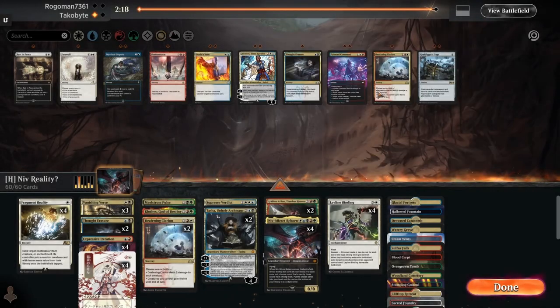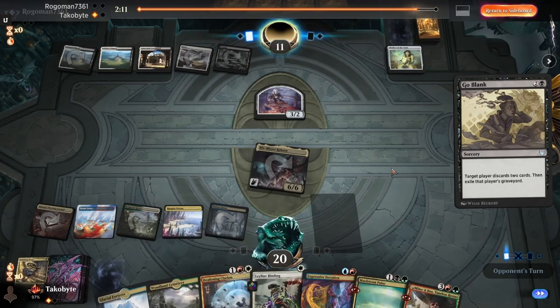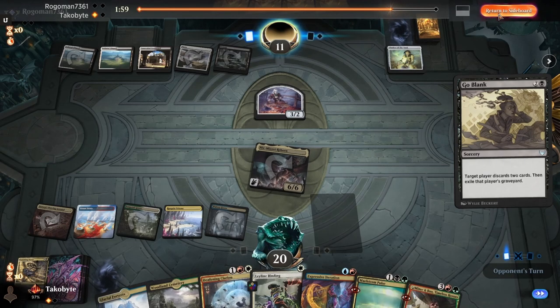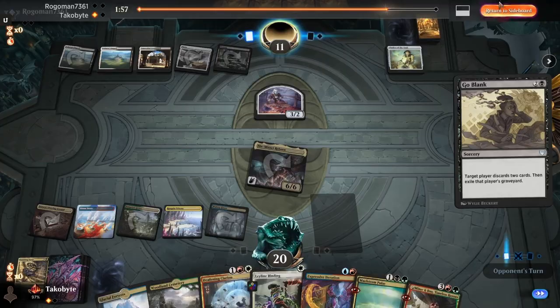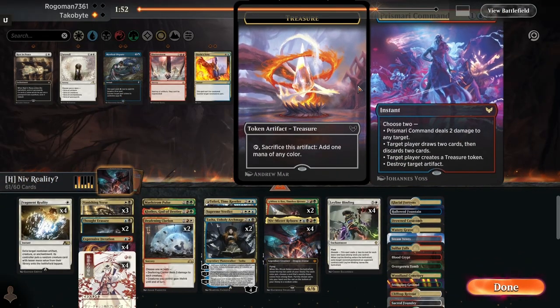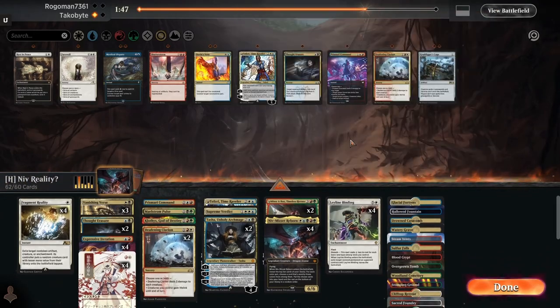I'm gonna play a copy of Teferi for token bouncing. What about Prismari Command? I'll play a copy just because I have no idea what they're playing. The problem is, what do you take out? I can't take out Deafening Clarion or Supreme Verdict quite yet — maybe I'll take out one copy of Deafening Clarion. I'll take two out because if this is an Angel deck, Deafening Clarion doesn't hit anyways.